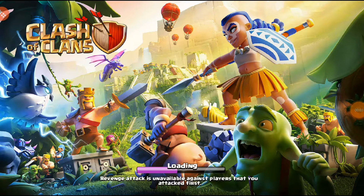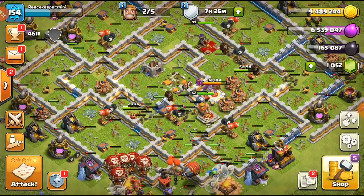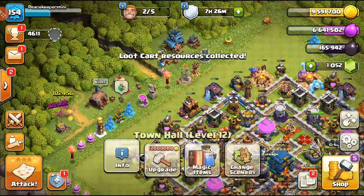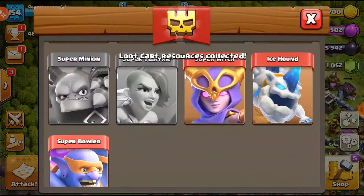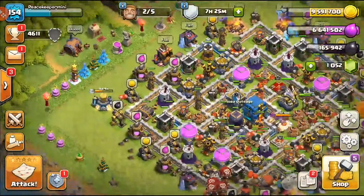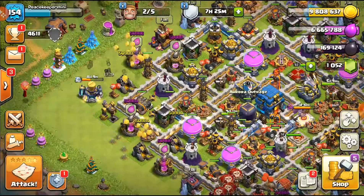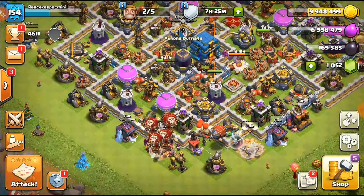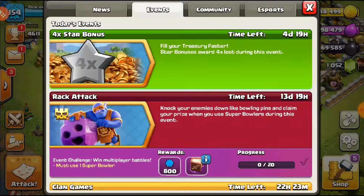What's up everybody, welcome back to Clash of Clans. We have a brand new autumn update - we are currently on the 12th where the brand new stuff has come out. As you guys may know, the super brand new super bowler is out in the game and it has come to town hall 12 and up, which is awesome. The main content is for town hall 13, but we're going to start here.